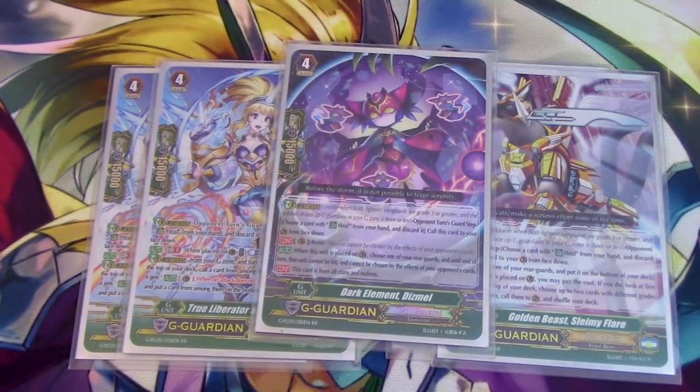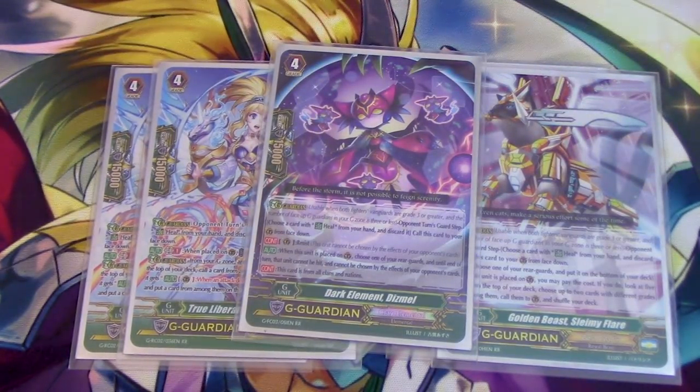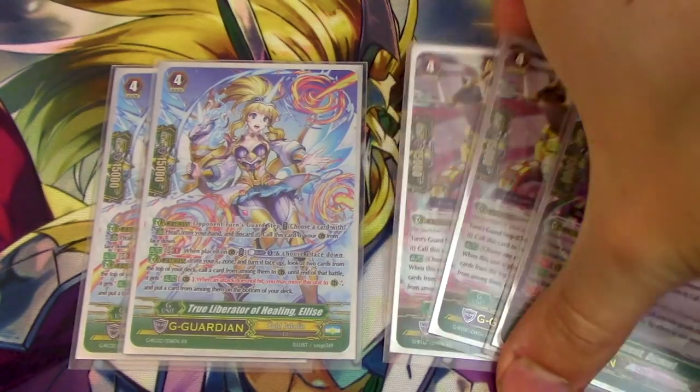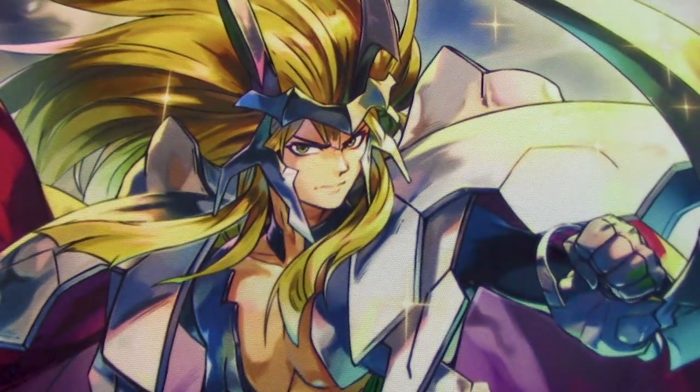Running one copy of Dismal. I was running Rat Comb originally as flip fodder for Elise, but I noticed I like Golden Beast Turtle a lot and people want to kill it. So I'm playing Dismal so they can't hurt it anymore and I don't have to worry about searching for another turtle. It's mostly flip fodder for Elise otherwise, but Dismal came in handy more than Rat Comb. That's pretty much it for the deck profile.